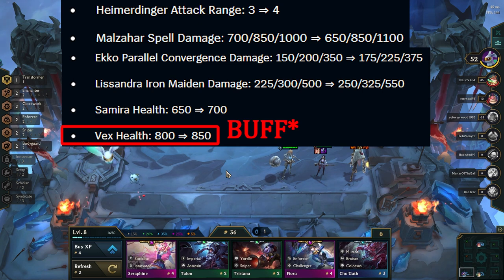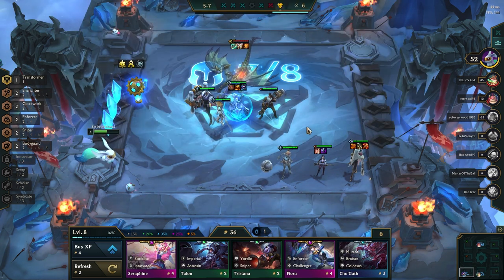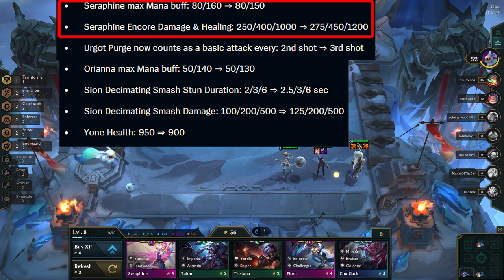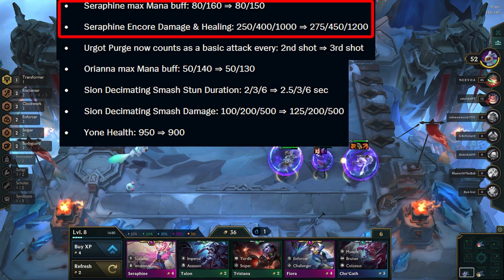Vex gets a small HP nerf, which is great for both Yordles and Arcanists. Moving on to 4-costs. Seraphine gets a buff at all levels. This is nice to see as she was pretty much just a trait bot for Socialite, and since that trait got nerfed, it's great to see her get some power back. This is a great buff to both Innovators and Enchanter Orianna.